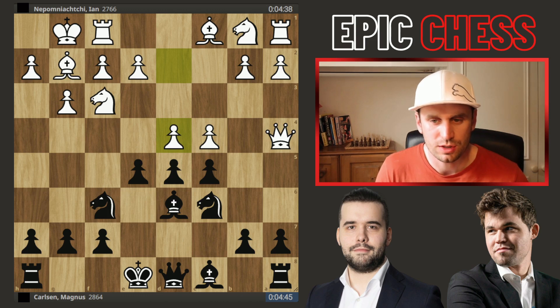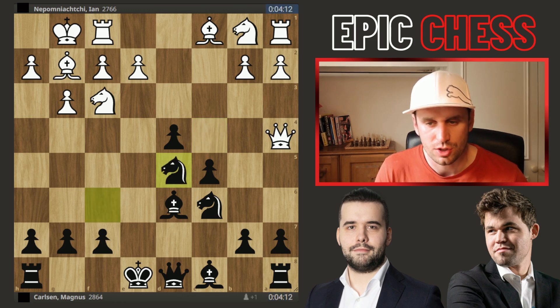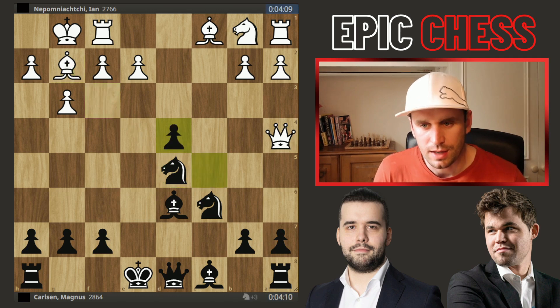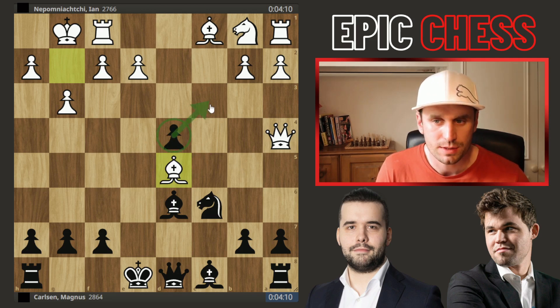That pawn can be captured in two different ways, and either one is fine. Magnus takes with the e-pawn, and now what's Jan's big idea? Well after takes here, the Knight recaptures — now this is the tactical shot. You take on d4 with the Knight, and you open up this Bishop to attack this one. So after Magnus takes here, Jan then gets the piece back. Material is level, but this pawn is really cramping the heart of the white position.